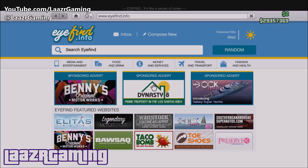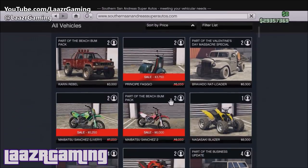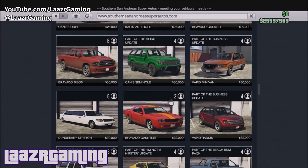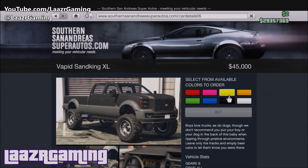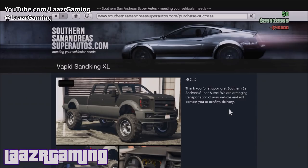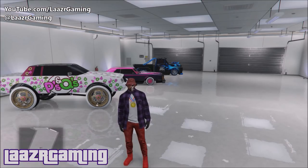I'm going to walk through this method from scratch. First, be in an online session — invite only or public, it doesn't matter. Go to the website Southern San Andreas Motors and look for the Sandking XL, listed for about $45,000 — practically pennies compared to what you'll make back. I'm showing an improved method from my previous video. I ordered my Vapid Sandking XL in black at my Wild Oats apartment, because I want to store all the new Sandkings in my Del Perro apartment — this will make more sense later.